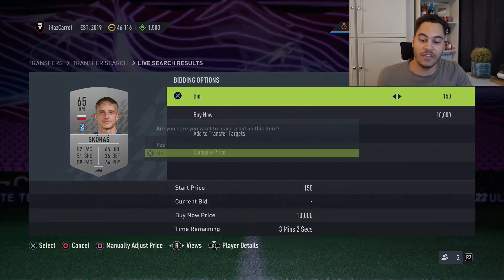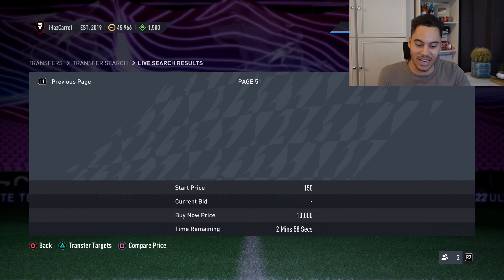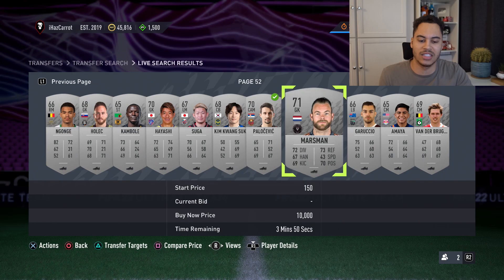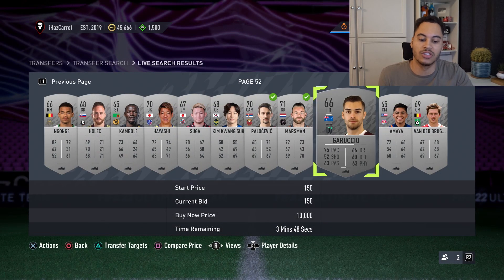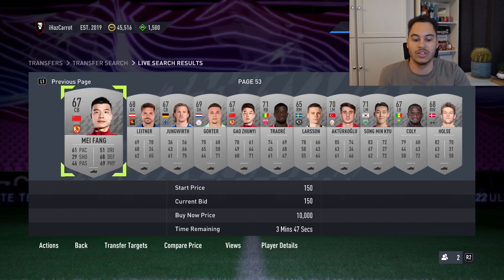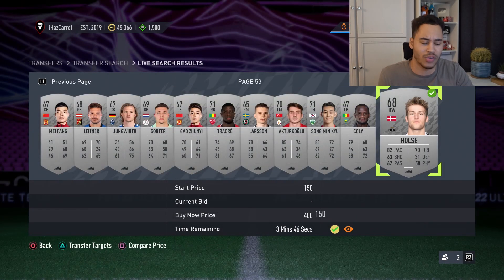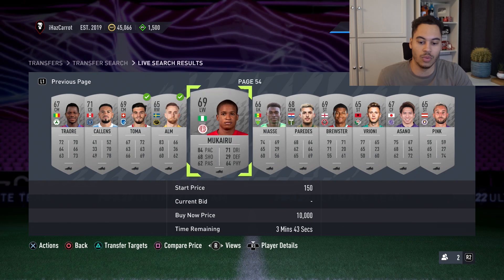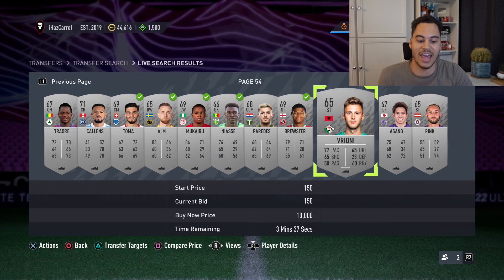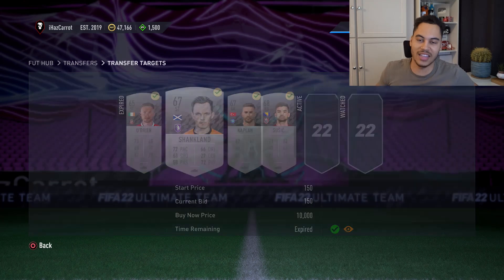If you want a follow-up I can do an in-depth video with a price guide for how much these silver cards sell for. Once you've been doing the method a while you can work out what players sell for more than 300 coins. But at worst, you sell for 300 — before tax you're doubling your coins, about 120 profit per card after tax. Easy coins, little work, no sniping required. Here we've got another four cards — let's assign them and check their prices.